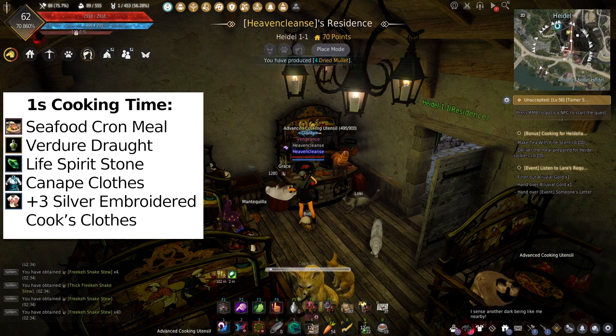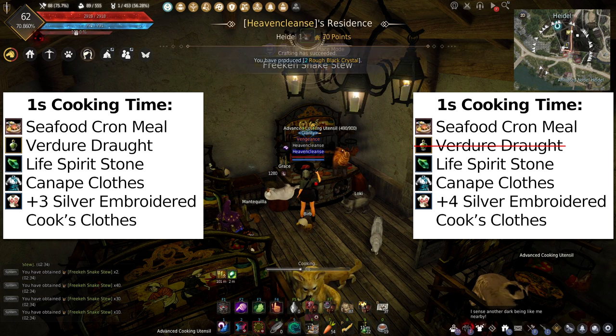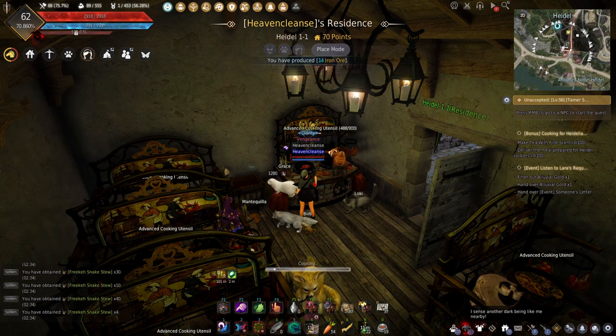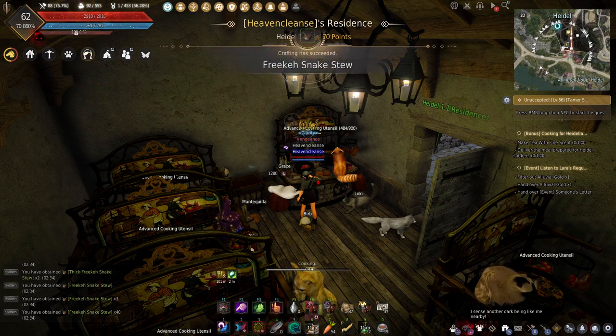I'm assuming that you're cooking with 1-second cooking time and silver embroidered clothes, not with mastery clothes. Mastery clothes can be an option, but only if you're AFK for a bit longer or you know exactly what you're doing. More about this topic in a separate video later.